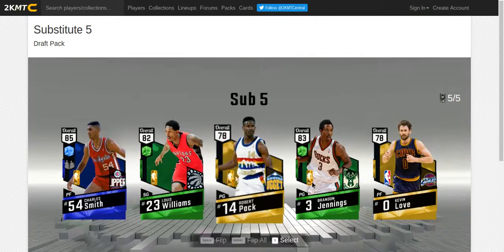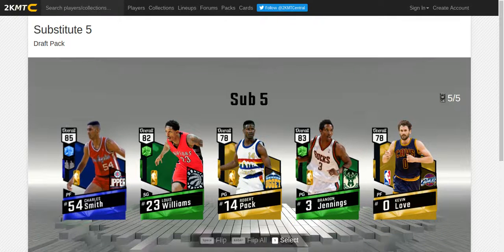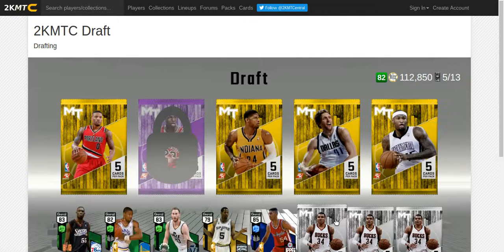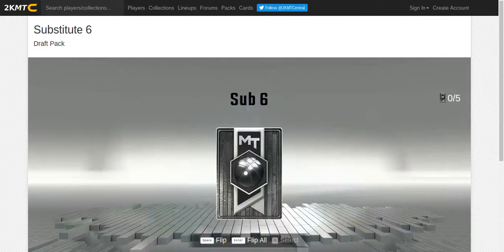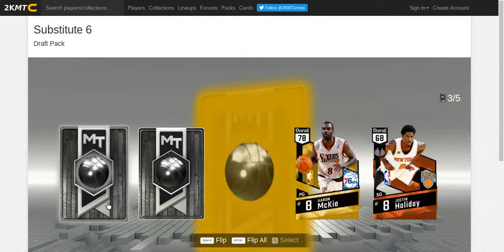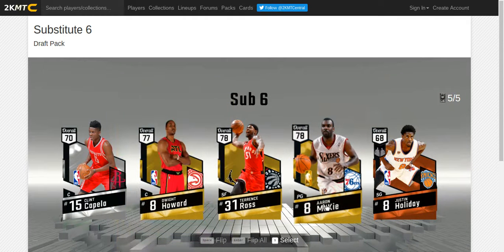We can put those two at small forward. We'll get Charles Smith, but no more forwards in these last three packs. Should have gotten Lou Williams, but we're gonna get this guy because he's a point guard.